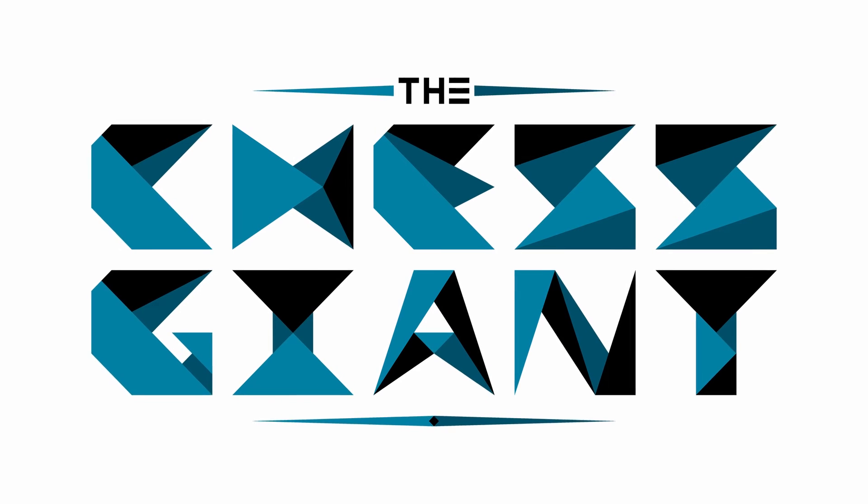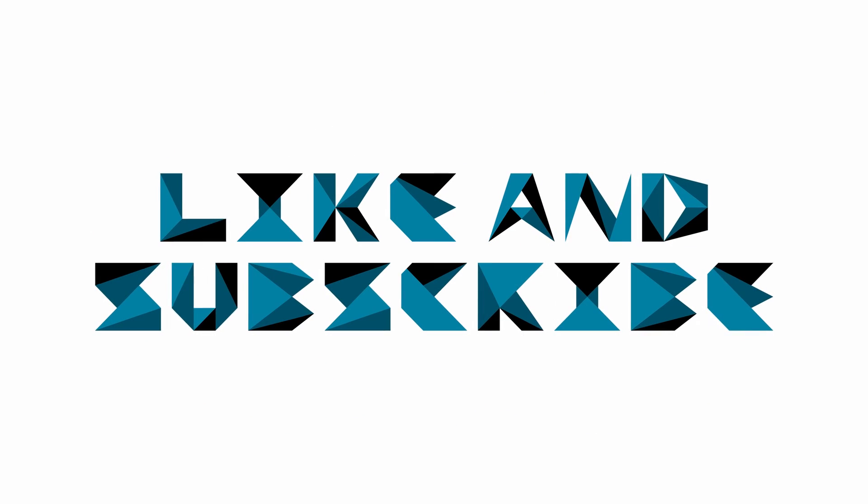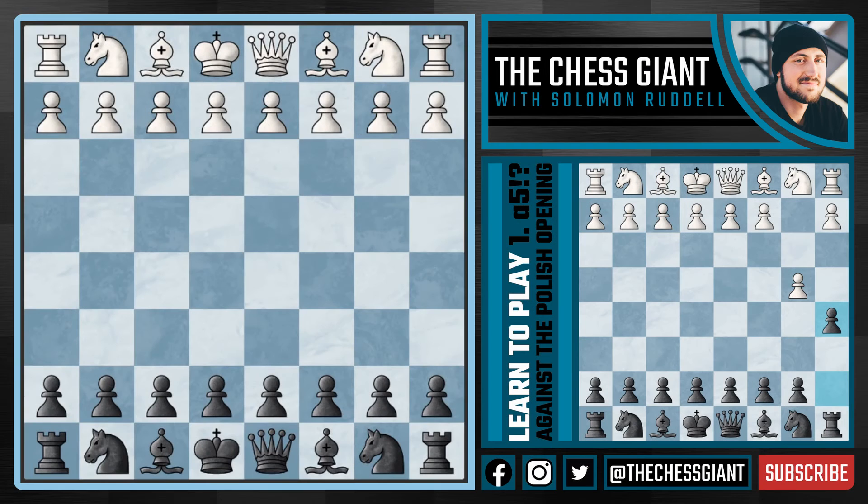What's up guys, welcome to the Chess Giant. This is Solomon Riddell and in today's video I'm going to recommend a possible chess opening system for black against the move b4. I'm just warning you, the move I'm about to suggest looks absolutely crazy and goes against normal chess opening strategy and hardly anyone plays it, but it works.